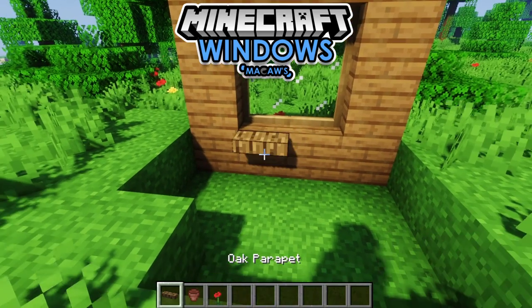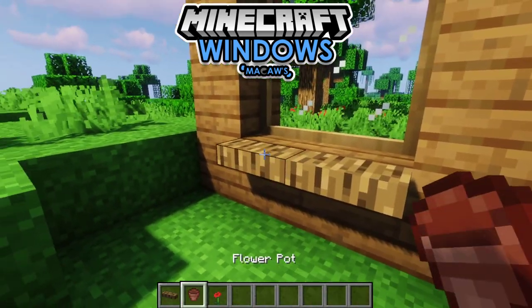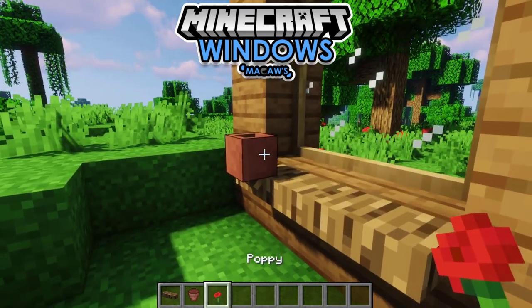Parapets have a new model and if you place a flower pot on them they will show a wooden support pillar, so now you can have your parapets a little bit more decorated.